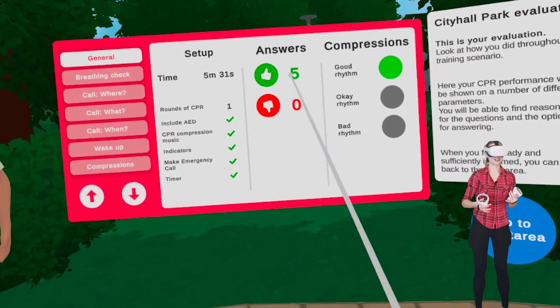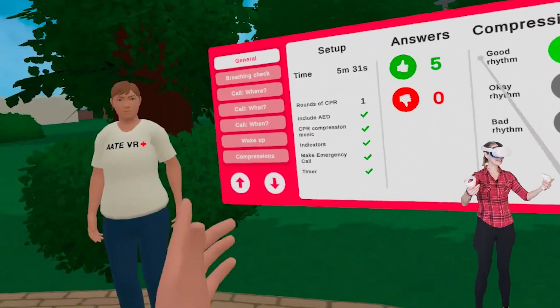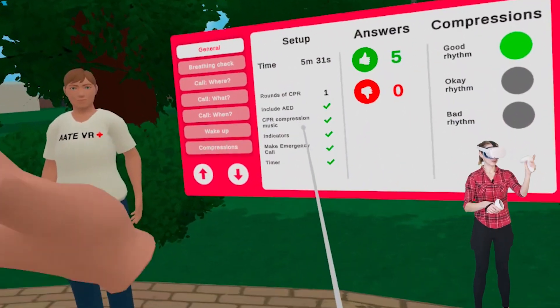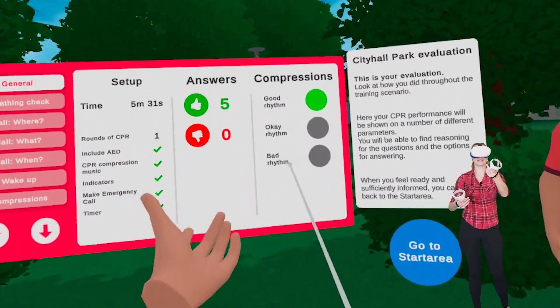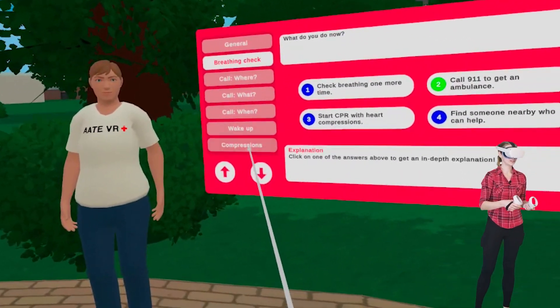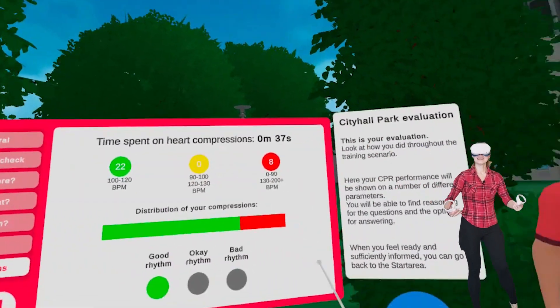This was really exhilarating because there is a man laying right in front of you — this is much more stressful than just practicing on a doll without arms and legs. In the end, the game gives you statistics on how you did: the quiz questions, your answers, and the rhythm you maintained, which is really good. You can go back and look at all the questions.